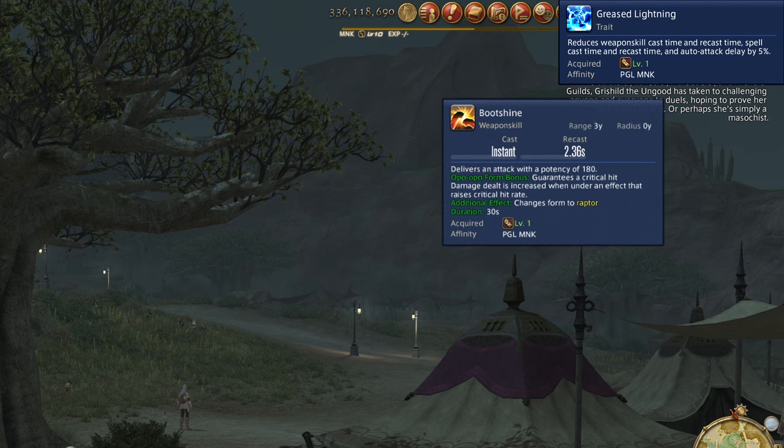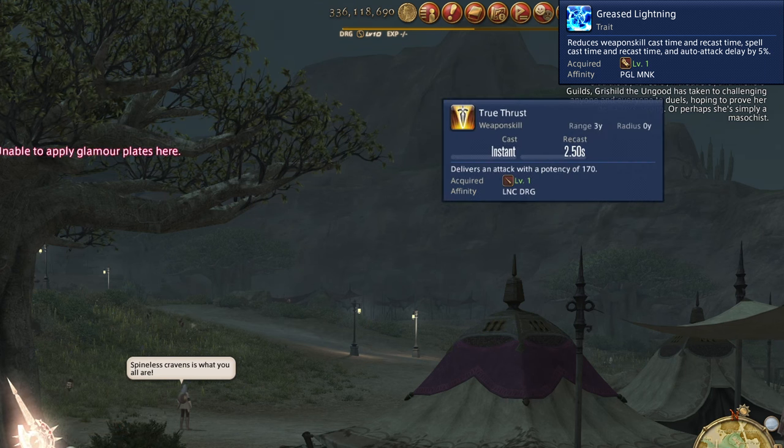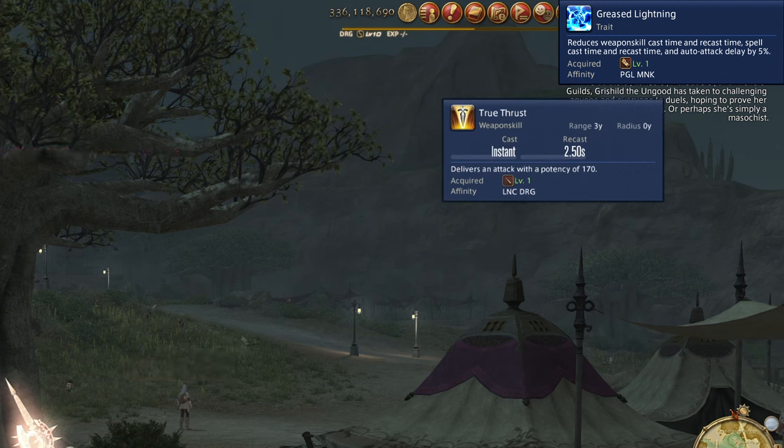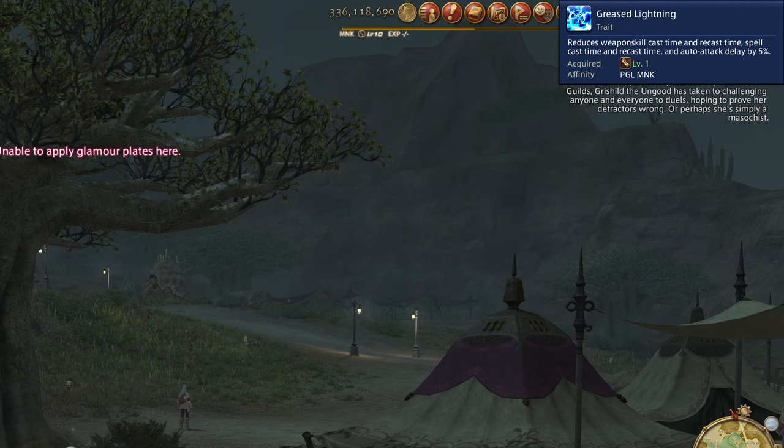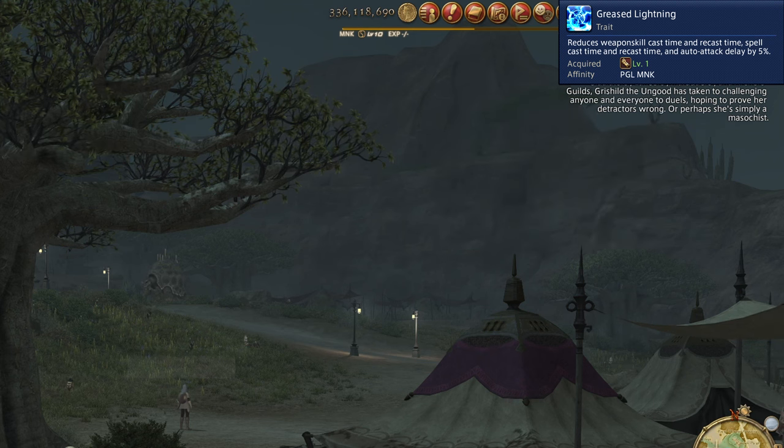Level 1: Greased Lightning. Before talking about skills we actively use, we have Greased Lightning. Your recast time and auto attack speed is 5% faster than any other class or job. This is completely passive and always active. This boost will get stronger as we reach higher levels. For now, this causes your base GCD to be 2.37 instead of the typical 2.5 seconds.